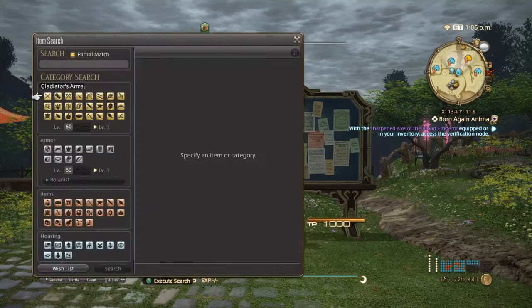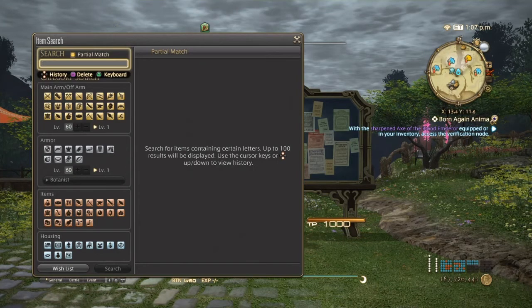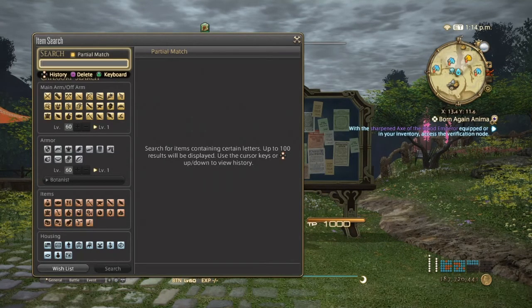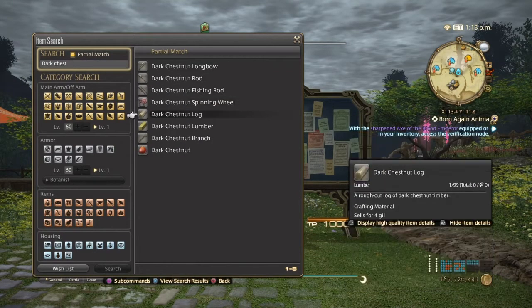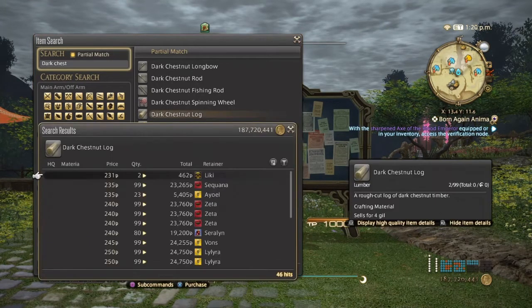First off we have dark chestnut logs. Dark chestnut logs are used as a tanning agent for a few leather working items such as dragon leather, amputee leather, and also the pterodactyl leathers. Dark chestnut logs are also used in some of the mid-tier weapons in Heavensward as well.